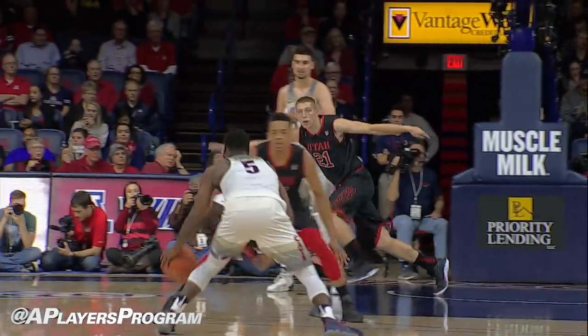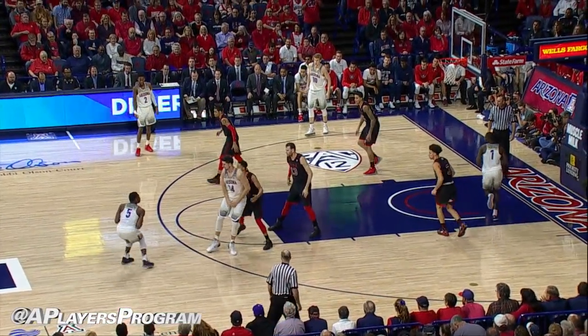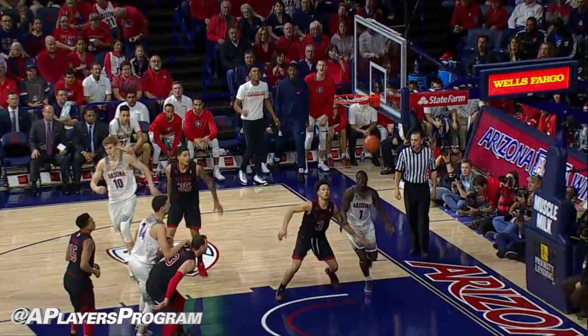Collette. Lowry, out top goes to Allen. Kadeem will drive inside, through traffic and lays it in. Attack that zone. It's a 37-29 Arizona lead. Allen pull up for three — got it!